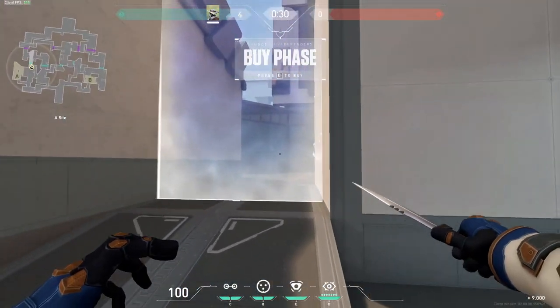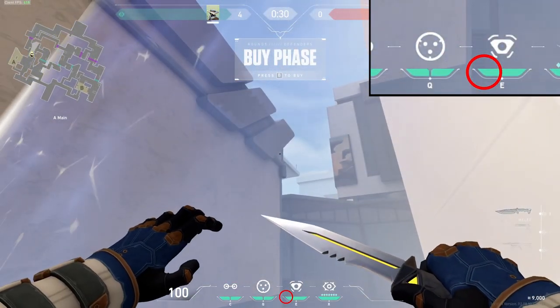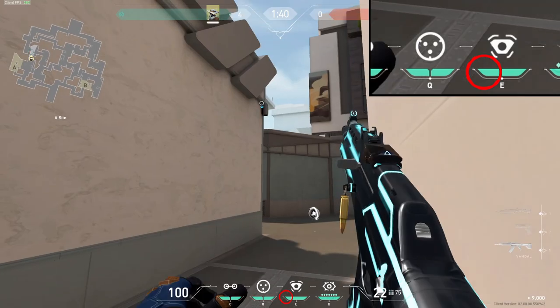Next, we have the One Way on A Main. This is my favorite. You're going to have to wait for the guard to go down. You're going to aim at the third row on this gray here using your camera UI and you're going to toss it. This one's better because it gives you a better One Way than the one you tossed from heaven.